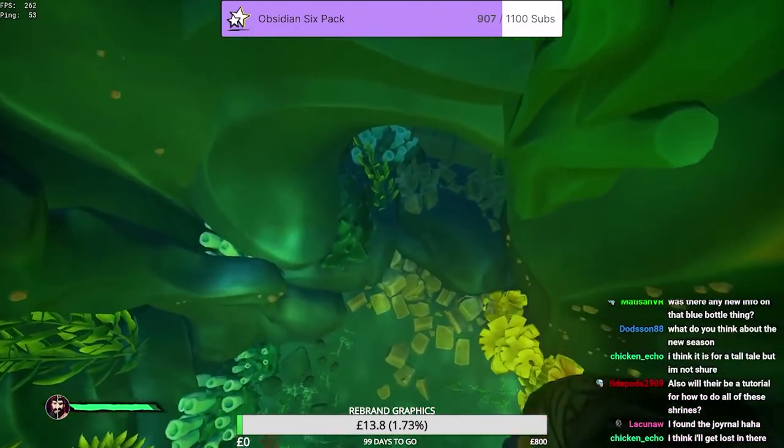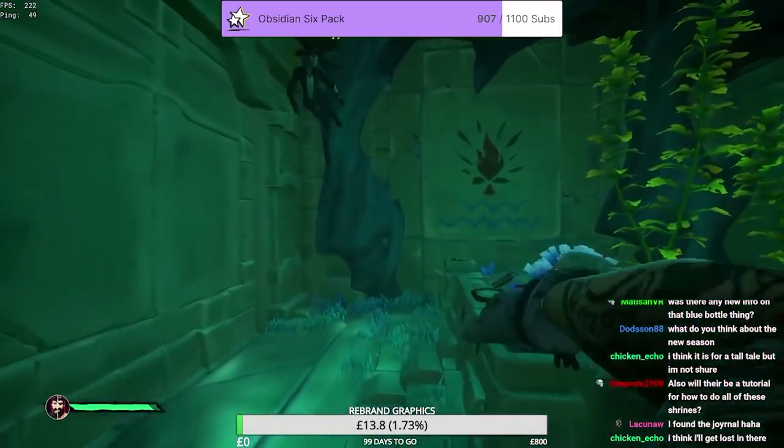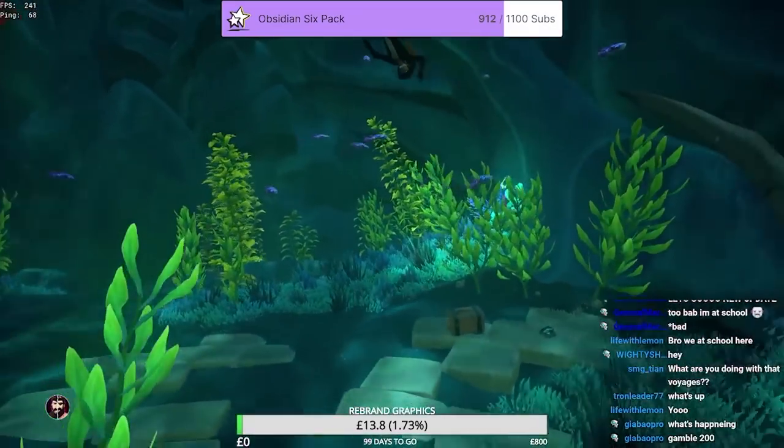Lastly, the fifth journal — you're going to go down the pool and follow the tunnel round until you find another table. Just on the table is the final journal in the Shrine of Tears.